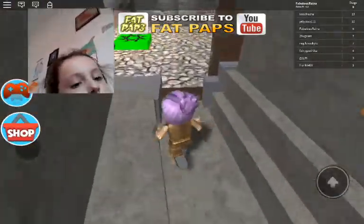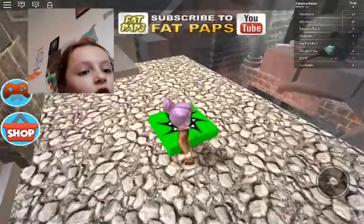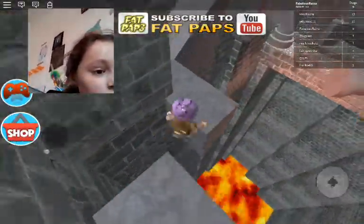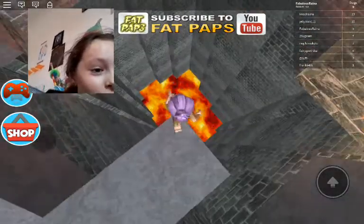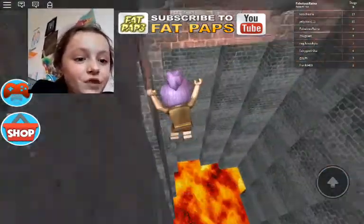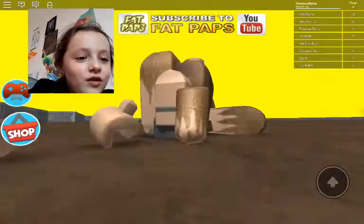Where do we go now? We're on this stage. This stage is weird. Oh my god, there's boiling lava right there. It's really boiling. No - I've fallen in the boiling lava. Now I'm dead. Can you see my body?